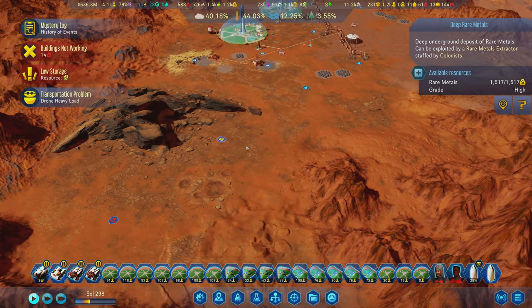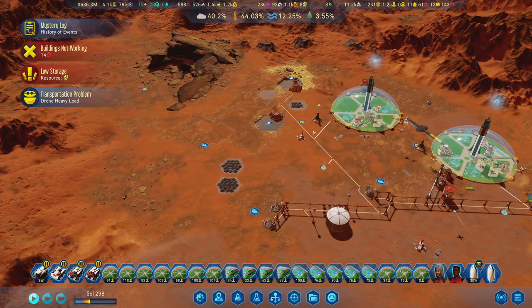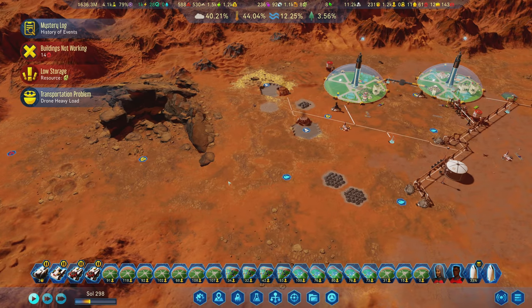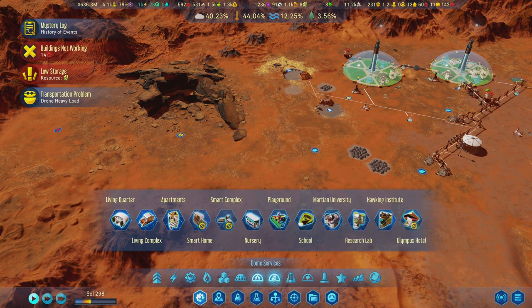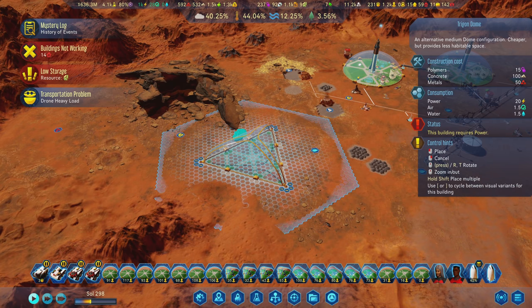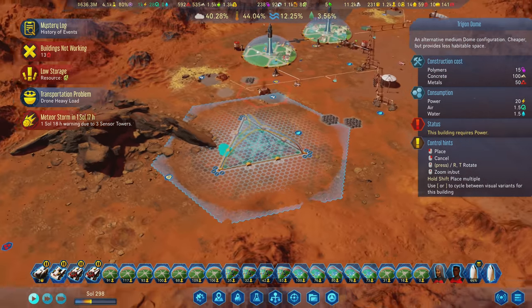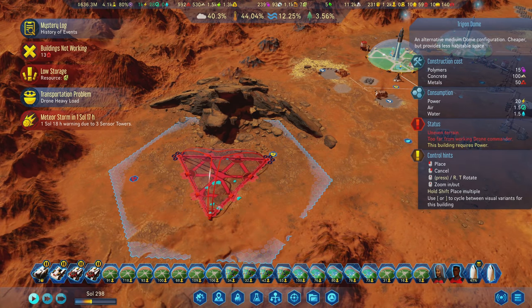Can we get domes here? We're going to need another dome over here - just a little one. Maybe the trigon dome. It's not a little one, but it's got an interesting shape to it, which makes it interesting. I think I can put the trigon dome here. The thing is, they're not going to have all the services that they want - they're going to have needy people.